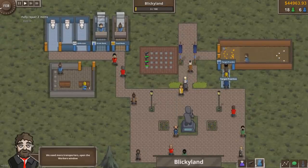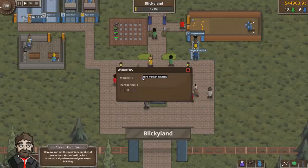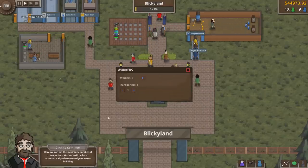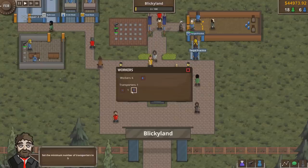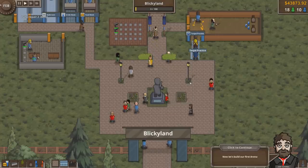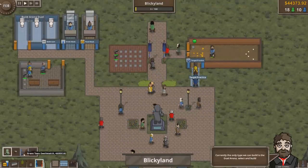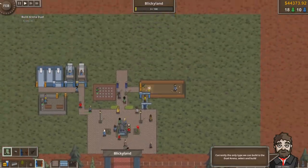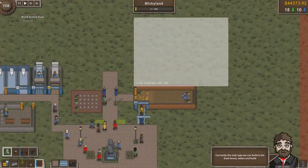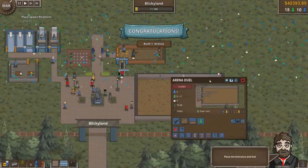We need more transporters — open the workers window, then we can set the minimum number of transporters. Workers will be hired automatically when we assign one to a building. We'll set that to five. We got transporters now. Let's build our first arena — currently the only type we can build is a dual arena, so select it and build it. We got an arena dual over here.